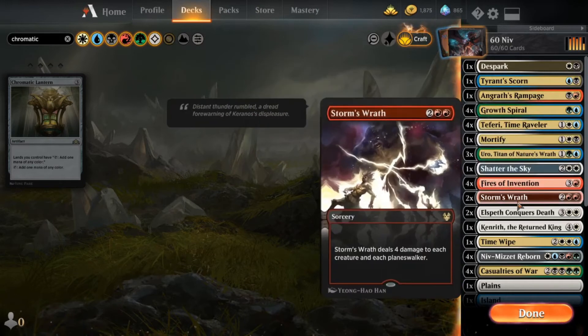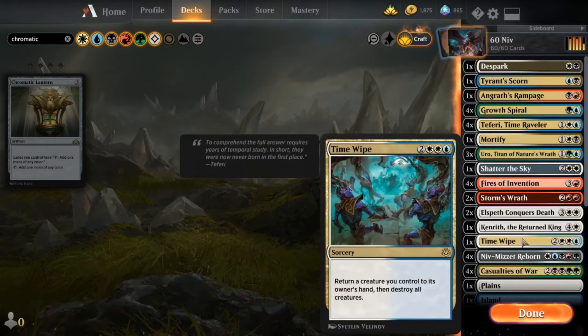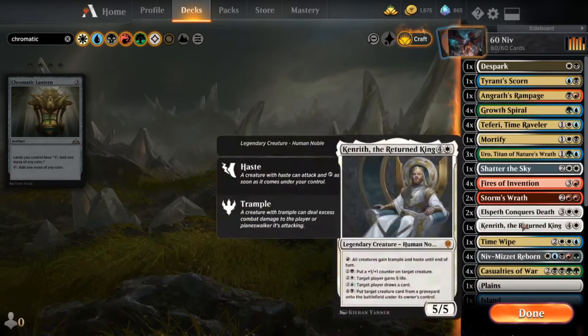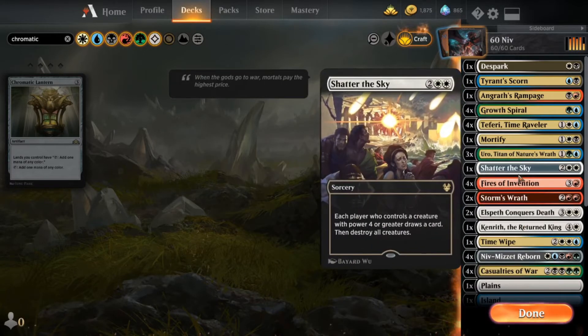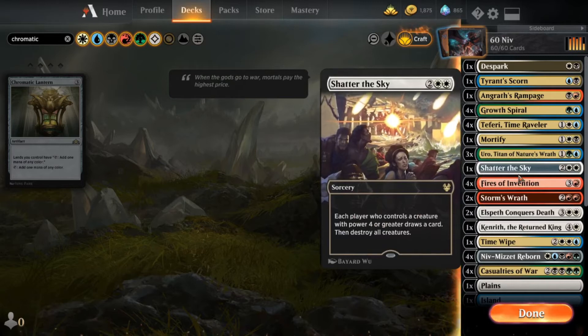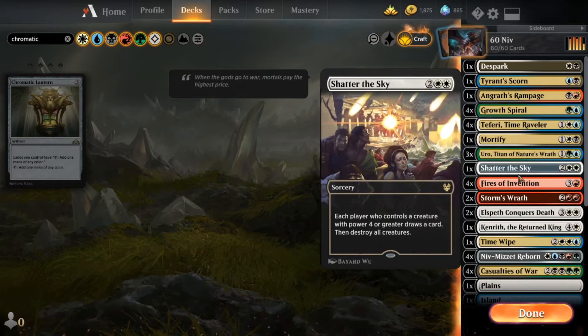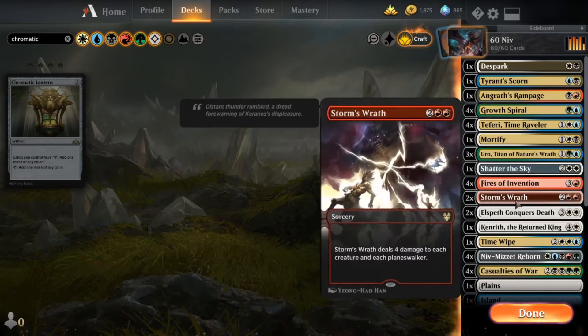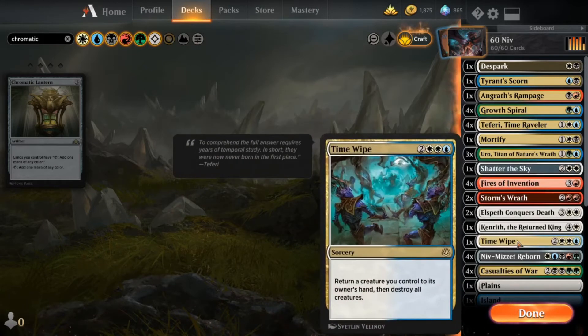We have Shatter the Sky, we have Storm's Wrath, and we have Time Wipe. Those are things we can use to kind of clear up the board because inevitably it's going to take us time to build up our board to get Niv-Mizzet down. Those are really just catch-alls. If they've established a board, especially in aggro decks — this deck doesn't really stand a chance against aggro decks — but if you do have a Shatter the Sky, Storm's Wrath, Time Wipe in your starting hand and you have the mana to cast it, it can really help and could kind of save you.